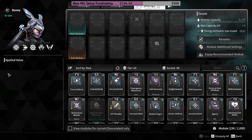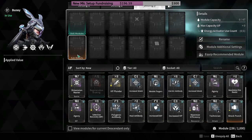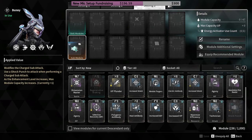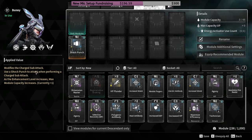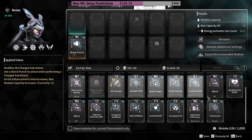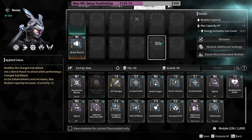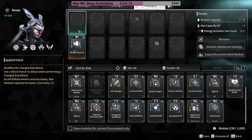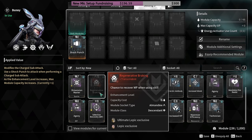On the left-hand side you've got an applied value. For instance, shock punch can only go into a sub-module slot — that's why it's orange — and it tells you here it modifies the charge sub-attack. For the module slots, some of them have a little symbol inside, and some have color, so you can only put a skill module in the colored ones. I unfortunately only have a Lepic one, not a Bunny one.